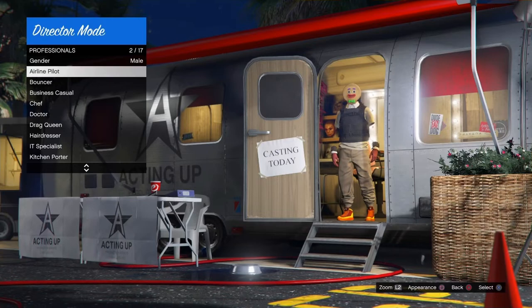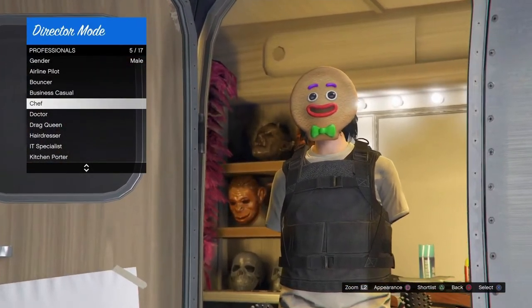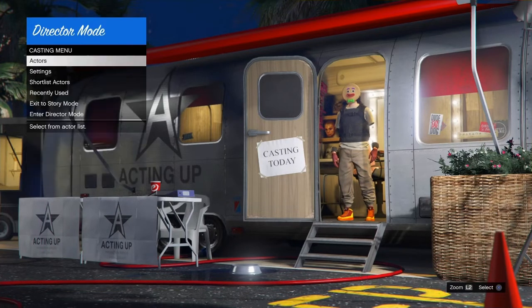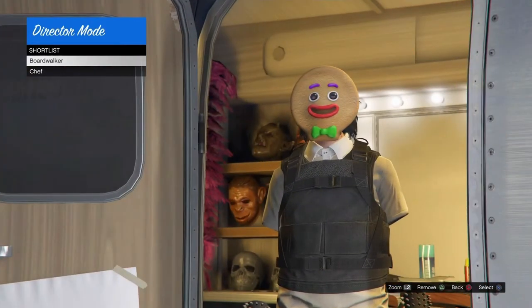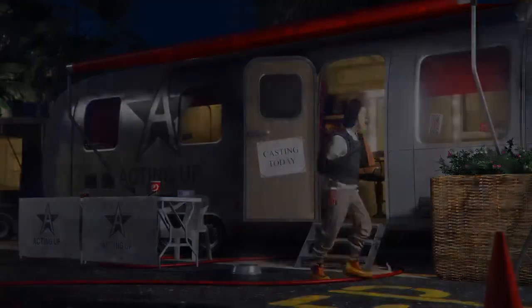Go to Professionals, then Chef. You're going to shortlist Chef. This allows you to spam this outfit to freeze it like your online character. Shortlist him and back out. Delete your online character and take the outfit you found — take this into Director Mode. You're going to come back into Director Mode with it. This helps you spam the outfit faster, because you're going to need both of these outfits: an outfit without the black armor and an outfit with the black armor.